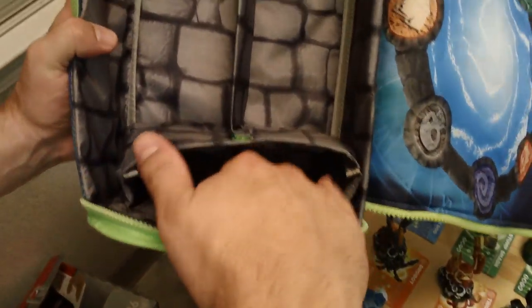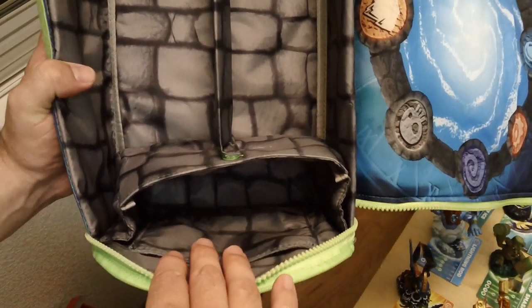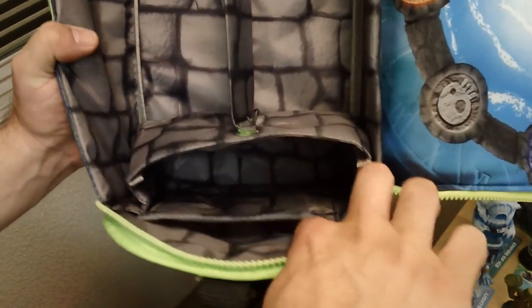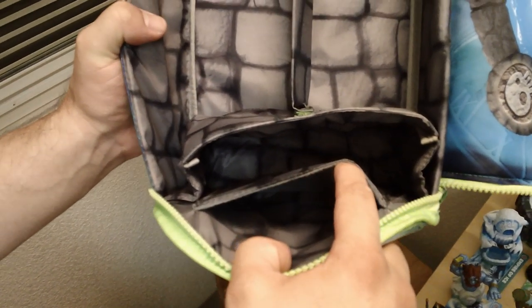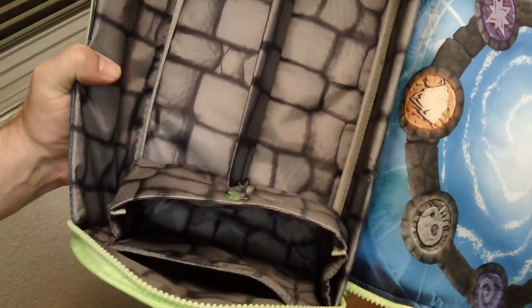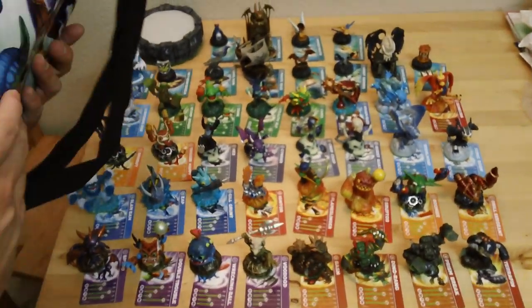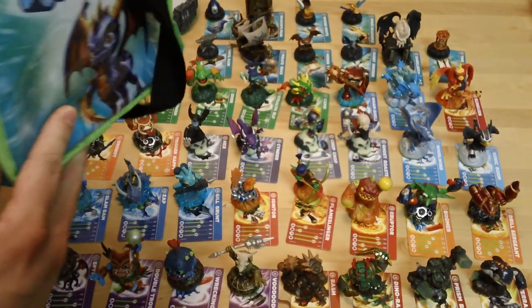What's also cool is they have this side pouch right here where your Portal of Power fits nicely. And as you saw when we laid the Skylanders out, we laid them out with their collector's cards — there's an extra little slot right in there where all the collector's cards will fit. So you've got your cards, your Portal of Power, and all your Skylander and adventure pieces fitting right in there. I'm very positive that you guys will enjoy this as your official storage for all your Skylanders.